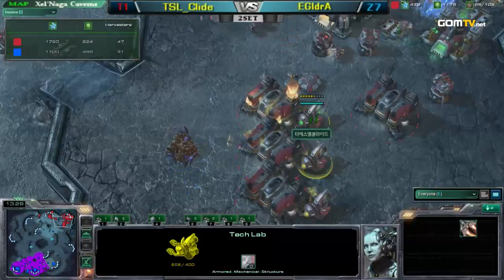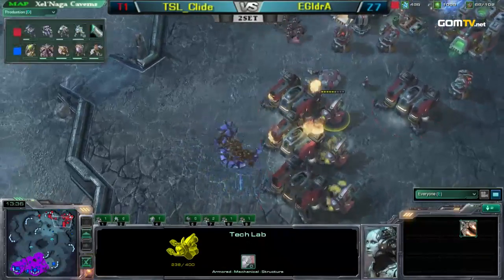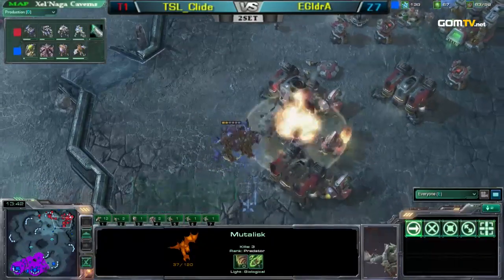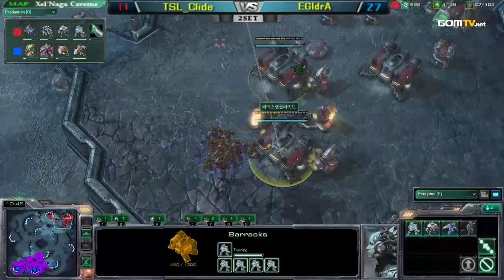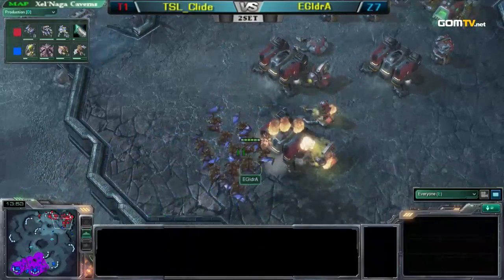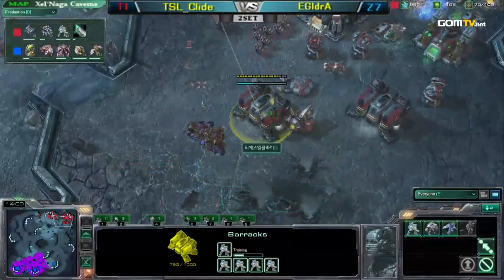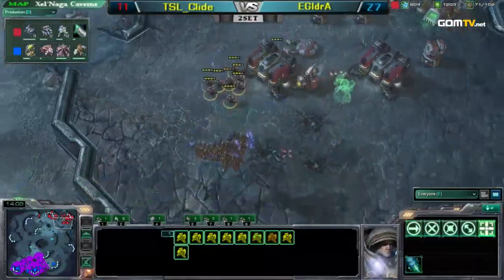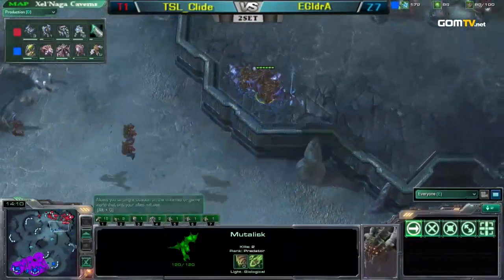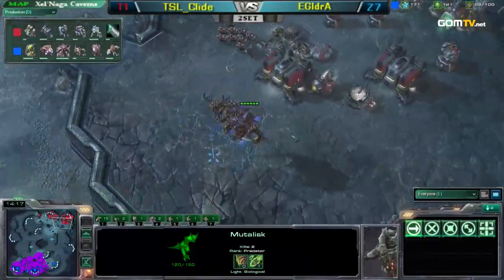Aydra playing a great game — up to 41 drones, taking a third base at the same time. His Mutas are doing sick amounts of damage. If he kills off these barracks, I do not think anyone in the world could take Aydra out from that position. Clyde, the greatest player of all time, is now under serious fire. He kills a barracks with five marines in it! I don't think Clyde could come back from this. He's losing all his production facilities, and as you lose your production facilities, Aydra can just drone up — his economy is going to get absolutely out of control.